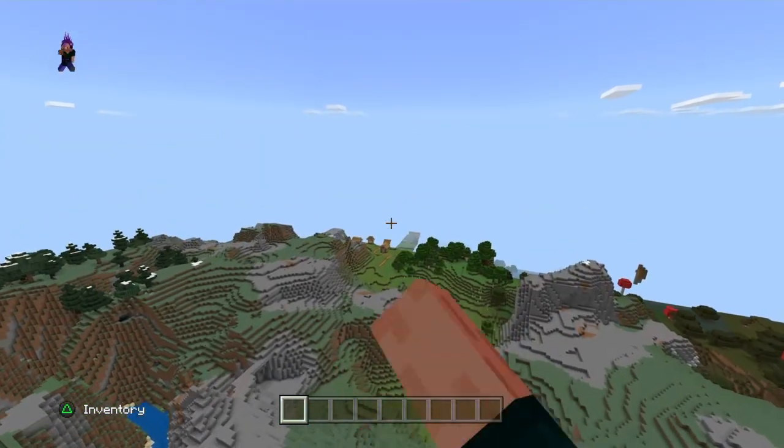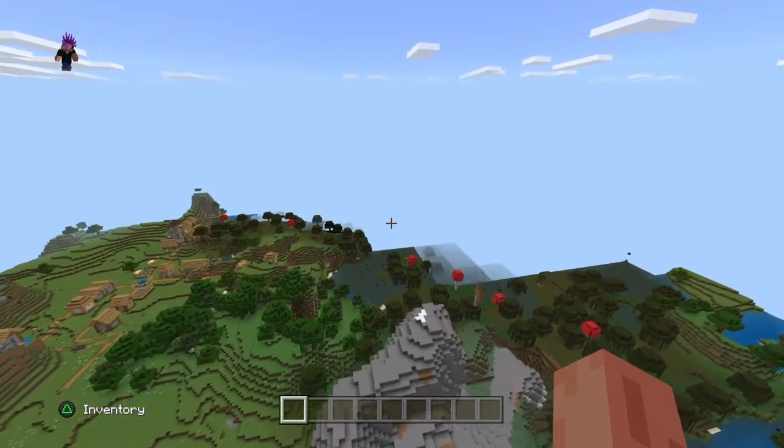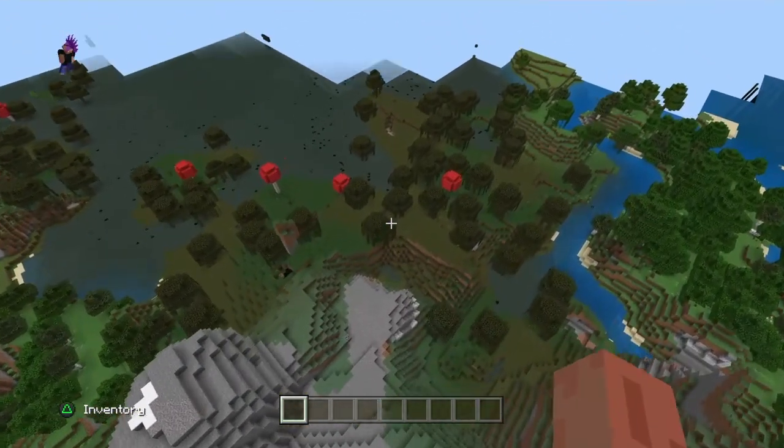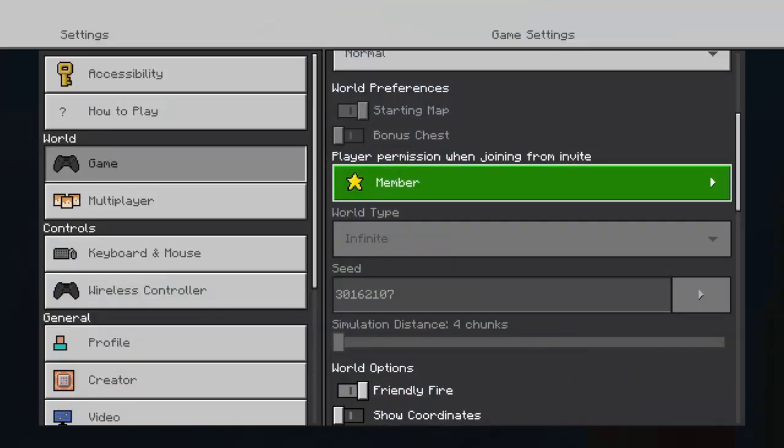You can see the village over here. I'm going to leave the seed at the end of the video because this is actually a really good map. Here is the seed: 301 621 07. You guys can enter this whenever you want. Let me know what you think of this seed in the comments below — I hope you've all enjoyed, I'll see you in the next one, bye!